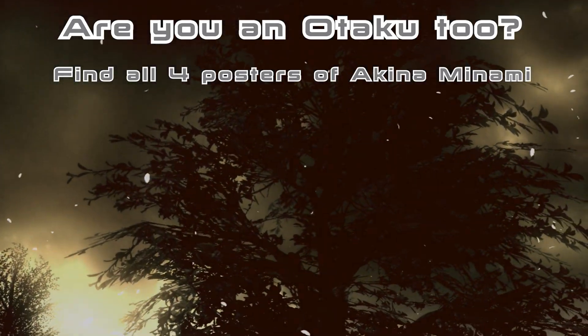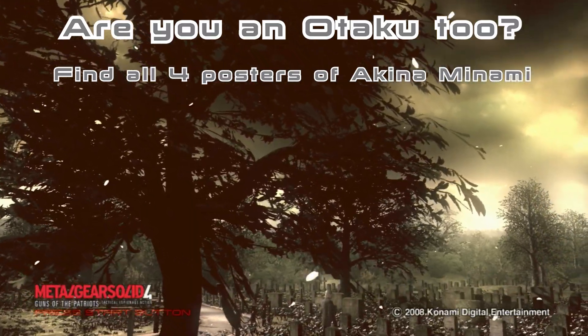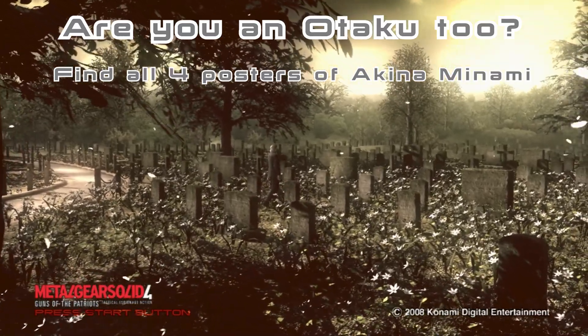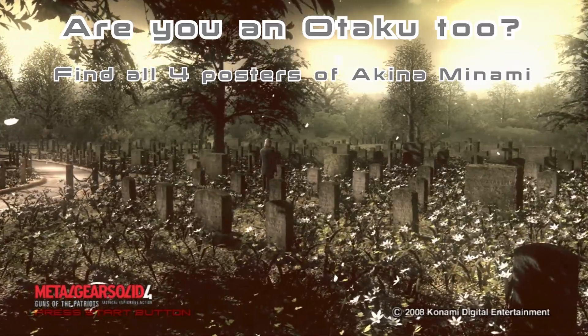My whole other internet, I'm Connor from Google of Awesome and today I'm going to show you how to get Euron Ataco 2 in Mount Gear Solid 4. For this trophy you need to find four posters of the real-life model Akina Minami hidden throughout the game. There are two posters in Act 2 and two posters in Act 3.